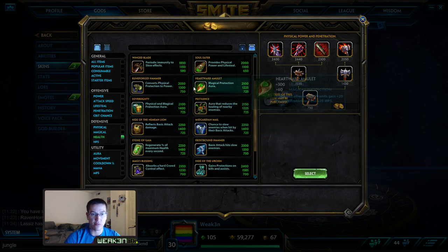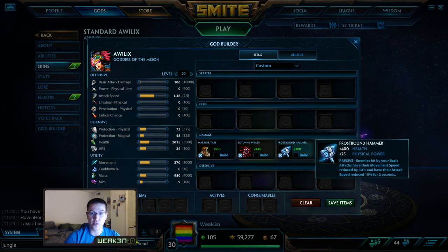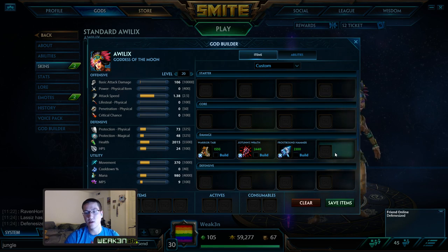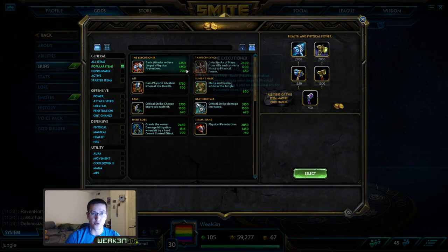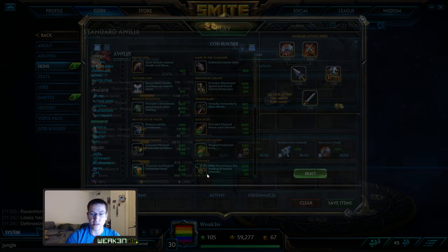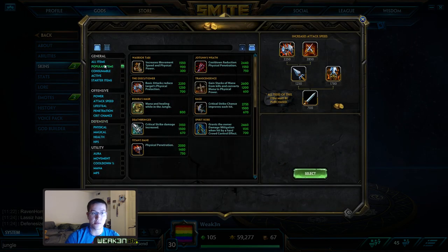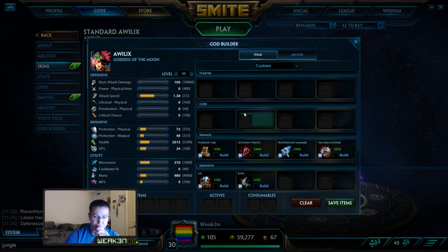This is where my builds change game to game. Sometimes I like to go into a Frostbound Hammer just for the control — the slow on top of being able to outbox an ADC because you're slowing their attack speed. It also has extra health so you're a little bit tankier, and then I move into an Executioner, then an Odysseus' Bow.